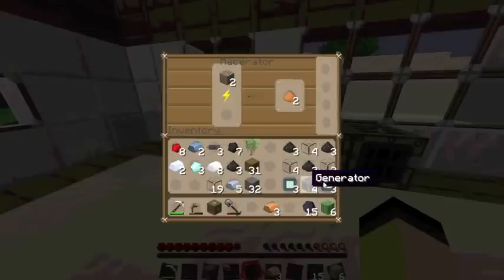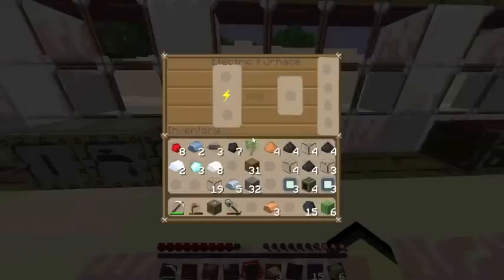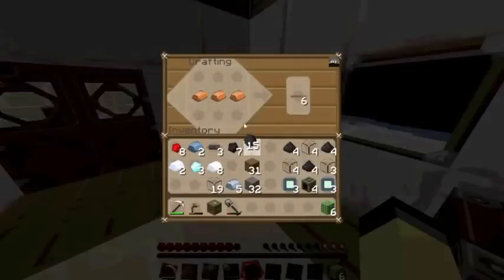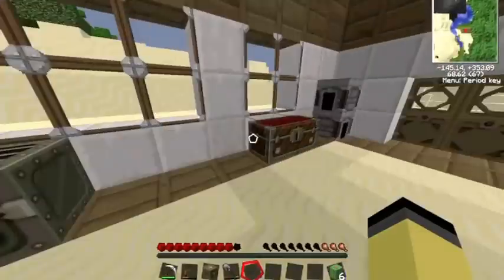So we just need some more cables and then we can make our remaining electronic circuits. Let's make six copper cables — just need three more.